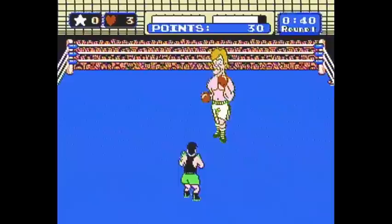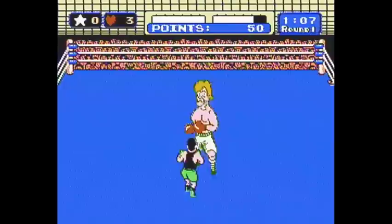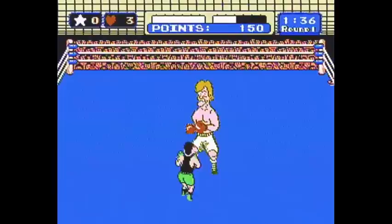Let's talk about dodging. To dodge, you just press left or right — you can dodge either way. Now notice how Little Mac is dodging kind of slowly. If you dodge, you can then counterpunch your opponent, but notice how that dodge is kind of slow. You can also do something called a quick dodge where Little Mac will dodge much more quickly.